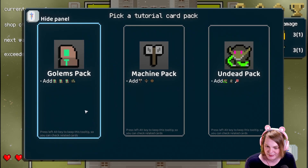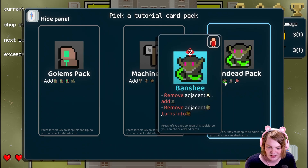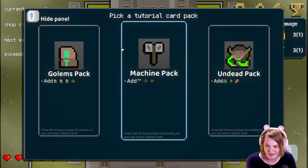All right. Undead pack — I add one of these, remove adjacent, and add... So it's like being a landlord meets an auto-battler. Interesting.